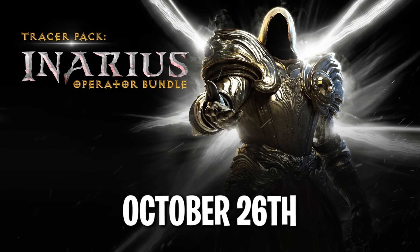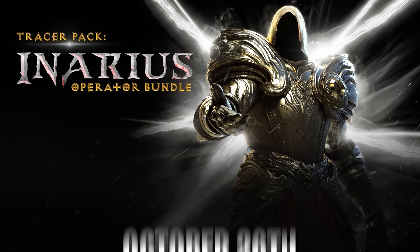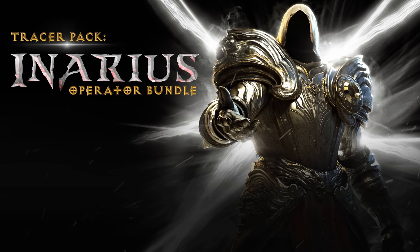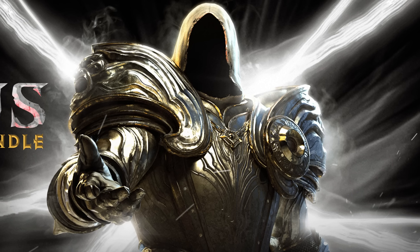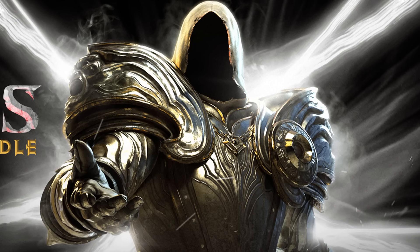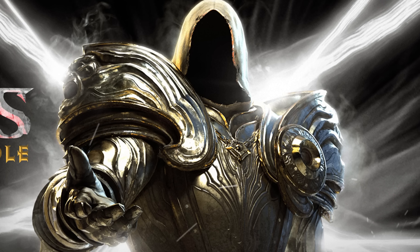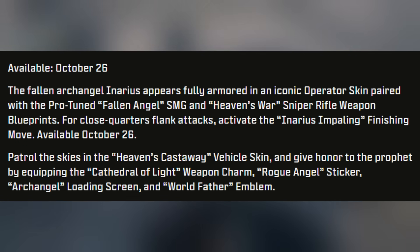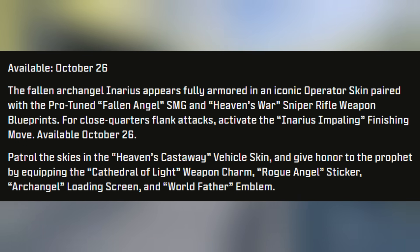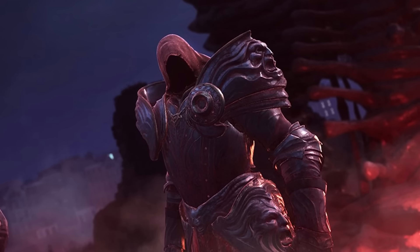October 26th brings the Tracer Pack Inarius Operator Bundle — the second Diablo crossover bundle. The fallen archangel Inarius appears in an iconic operator skin paired with the Protune Fallen Angel SMG and Heaven's War sniper rifle weapon blueprints. For close-quarter flank attacks, activate the Inarius Impaling finishing move. The bundle also includes the Heavens Castaway vehicle skin, Cathedral of Light weapon charm, Rogue Agent sticker, Archangel loading screen, and World Father emblem.